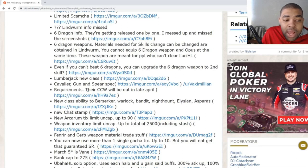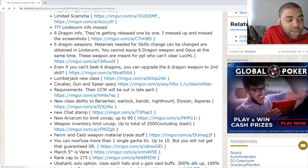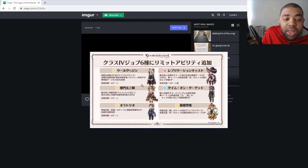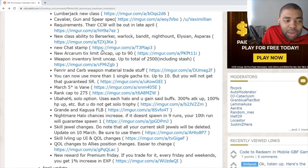One thing to note is that the class weapons for these new classes will come out in late April, similar to how Chrysaor worked — so not immediately. We also have new class abilities coming to Berserker, Warlock, Bandit Tycoon, Nighthound, Elysian, and that one class nobody uses. Berserker gets bonus damage, and Bandit Tycoon also gets a bonus damage skill — I can't fully translate the rest.